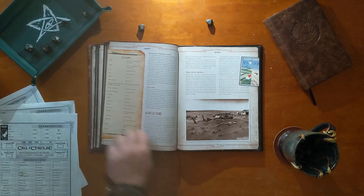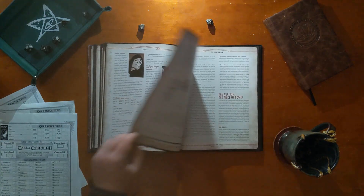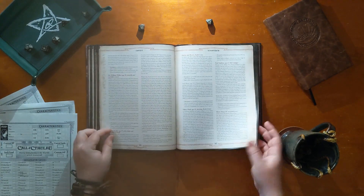The second section of the book contains a more detailed look into the 1930s. This section is perfect for players who want to experience a story grounded in the pulp adventure novels popular during the era. Everything from popular lingo to major historical events are all outlined in detail.